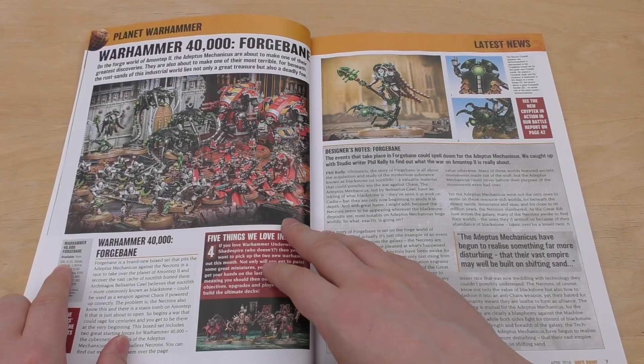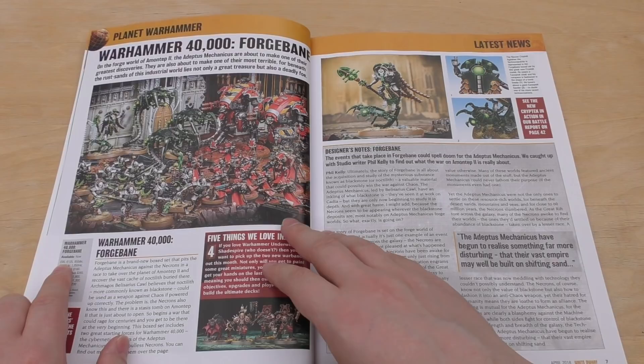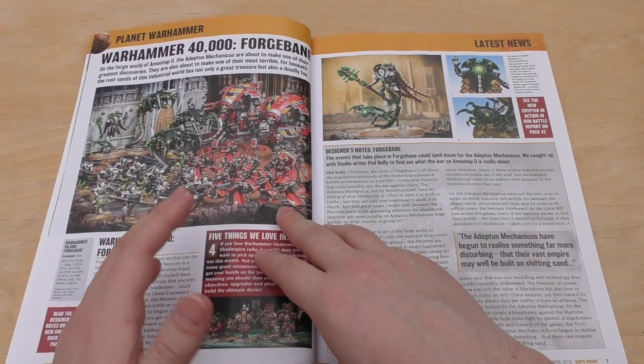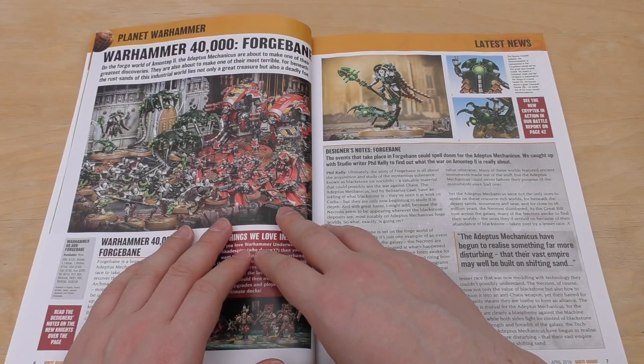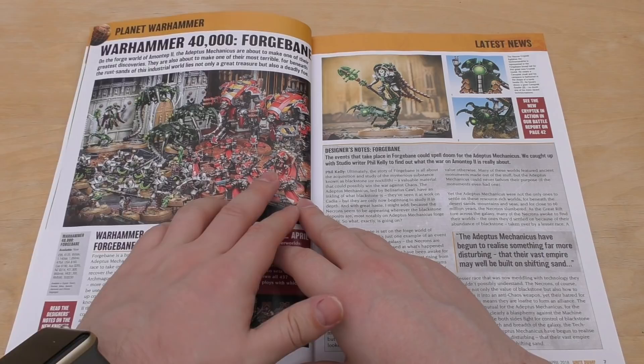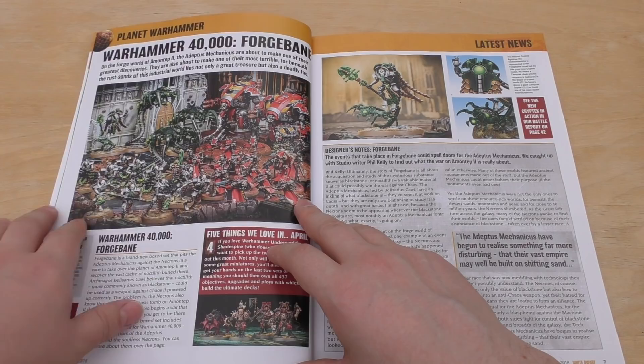Warhammer 40,000 Forgebane is available now — obviously £95. It's great value even if you pay the full £95. I'm predicting that the Warglaives are going to be between £30 and £40 just because they consist of almost 60 parts. Really nice kits though — really poseable. The points are a bit expensive in my opinion, but they're a 14-inch movement walker, very fast — faster than a lot of the Mechanicum stuff and the Necrons. If you've got all those models anyway, it's still a good value set.